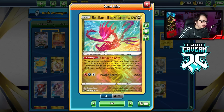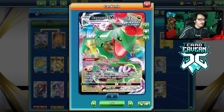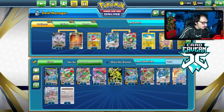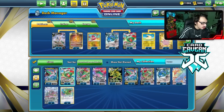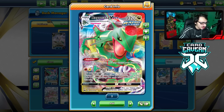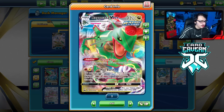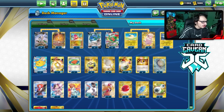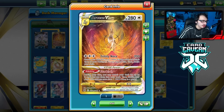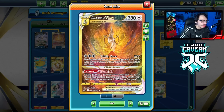This is the Ray list I'm working with, using Radiant Eternatus for the Rayquaza. Funny enough, Rayquaza actually got some new artworks with Crown Zenith — we got two different Rays. I actually prefer one of them; it looks a little cleaner and I like the colors on it better.